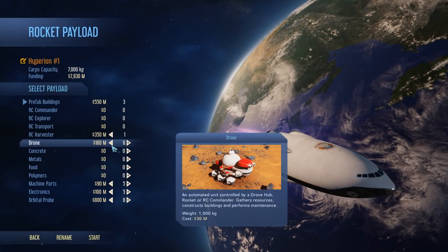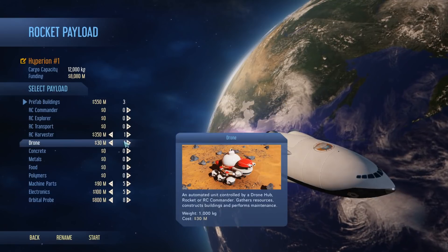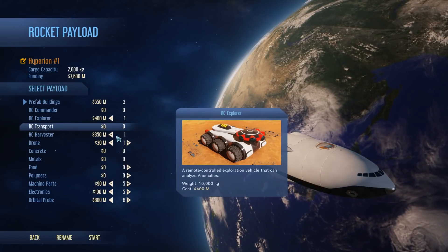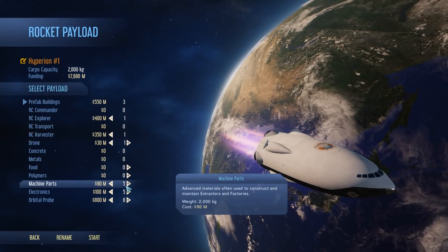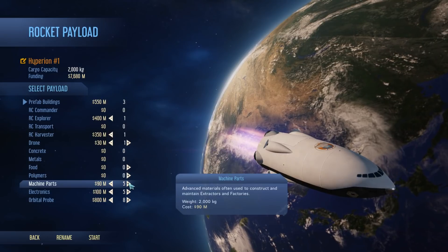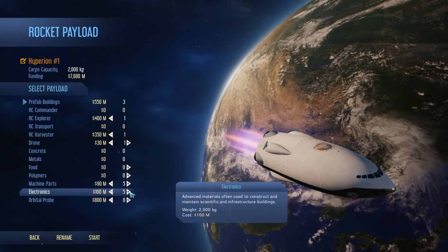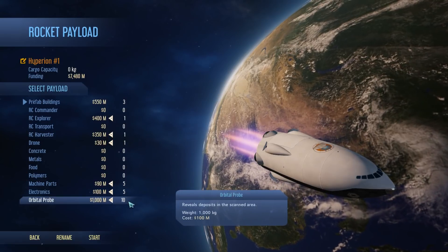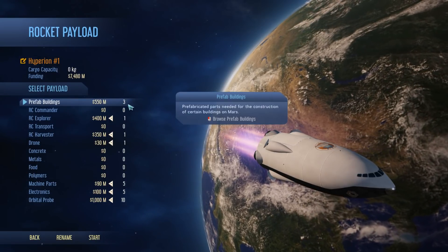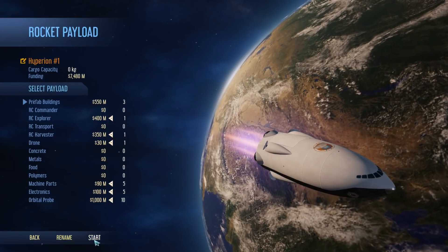We've got our prefab buildings. I'm going to take one drone because I've already got a drone hub - if I build that I'll get some drones, I just need one drone to actually build it. I'm going to take the RC harvester because it's pretty awesome, and an RC explorer. I've got five machine parts because I need them for maintaining the fuel refinery, and some electronics. The rest of my space and money is going to go into orbital probes. Because I want to get a fast start on this one. I'm not taking an RC commander or a transport because I've got the harvester. That's looking good - let's do it!